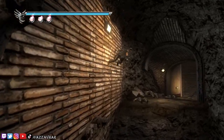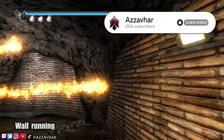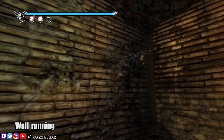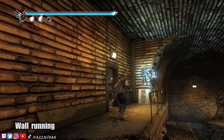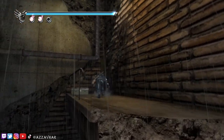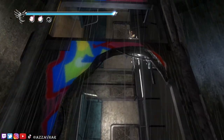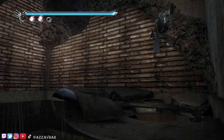You also have the ability to run on walls, and you can chain wall runs together to get up to places that you normally couldn't reach. Most of the time you'll find secrets and hidden items in places like this, so make sure to explore and look around for ledges you may be able to reach. And if you see two walls that are quite close together, you may be able to ninja flip between one wall and the other to climb tall structures.